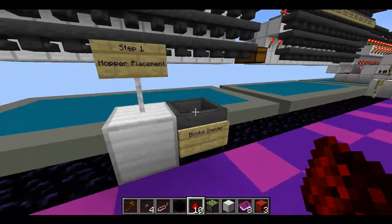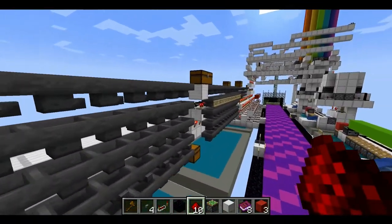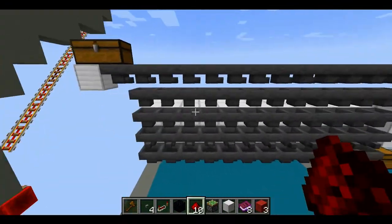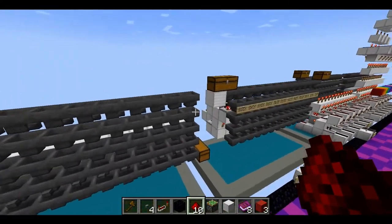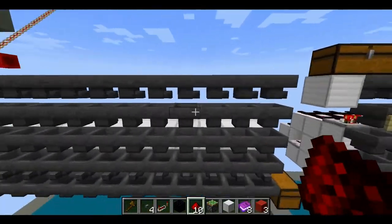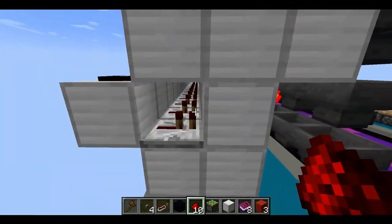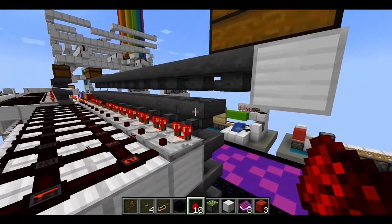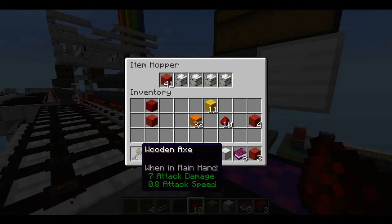Starting off, I'll start with probably the most complicated component, which is this filter system, which can be expanded for how many colors you want for your printer. In this case I've only made 12 colors. You start off by making a tower of hoppers facing these directions so they can be used to sort items. How this works is that you fill it with unstackable items and one stackable item — a filter block, or you could use literally like an axe or something.